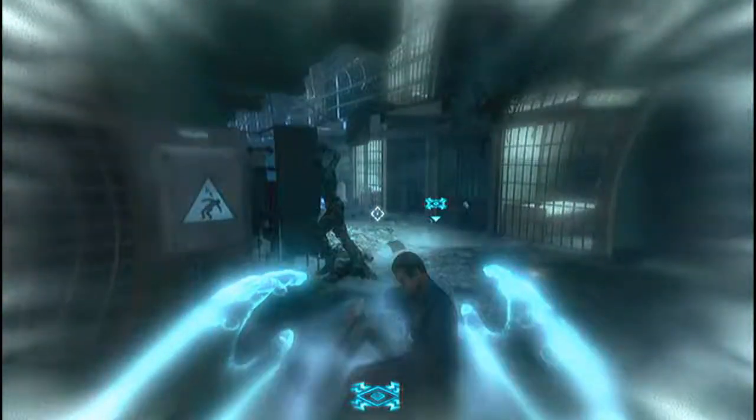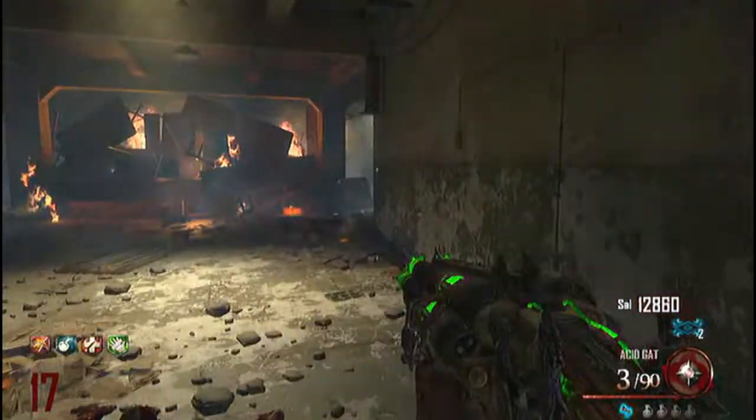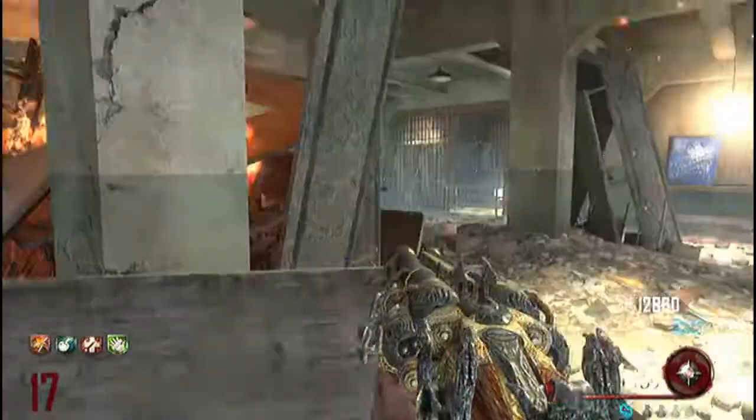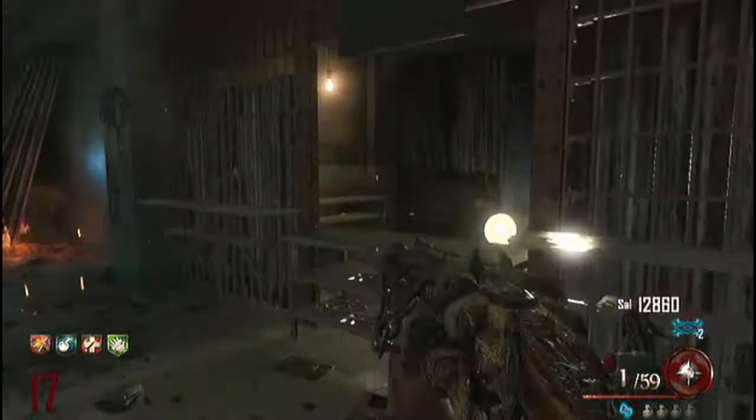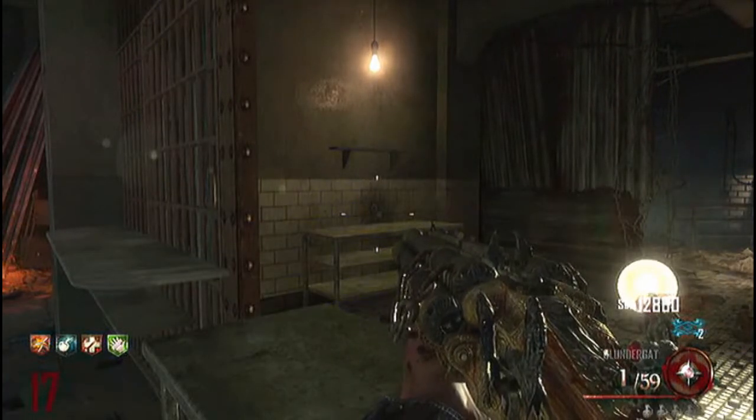You should hear a zombie laugh. Go ahead and revive it. Then go into the cafeteria, go up to this barrier, get ready to throw your tomahawk, and tomahawk that perch on that table. Then you should hear the warden say something.